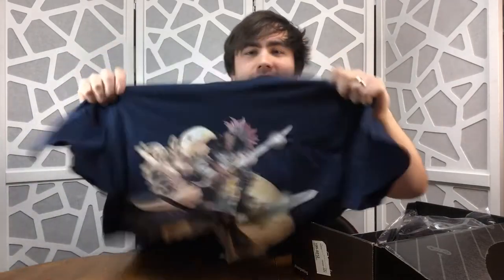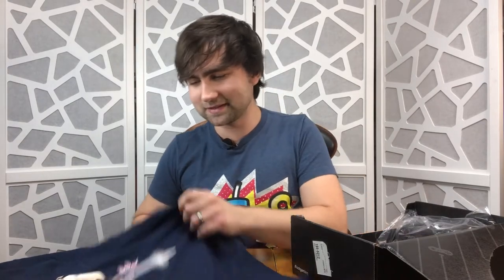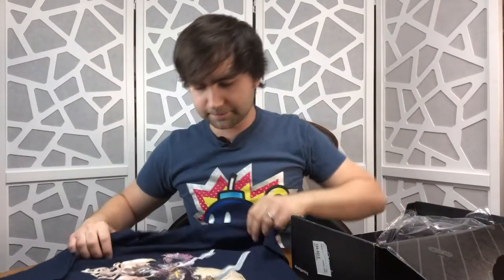So the first thing I see is the Soul Calibur shirt for Cervantes. He's an awesome character who's been in the franchise forever, and I was really curious how they were gonna handle Soul Calibur fitting into the boom theme. It shouldn't have been that hard to think of since there's a pirate, and pirates make things go boom. This is a super cool print — official art, really clean, really high quality. I'll put it up so you can see it. I like it a lot; the material is good and comfortable.